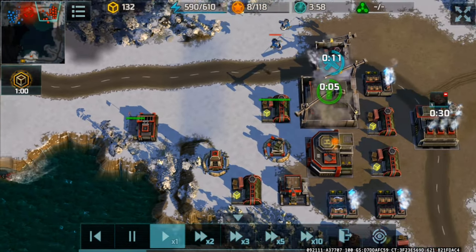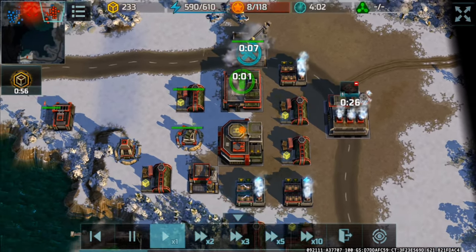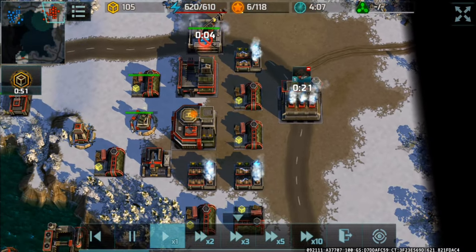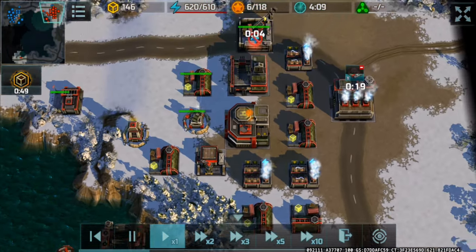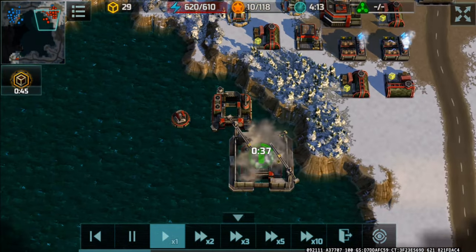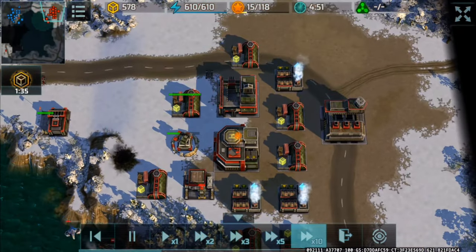He already has three cyclones trying to bully my gun tower, so I built the special vehicle factory to produce a porcupine and drive those cyclones away.